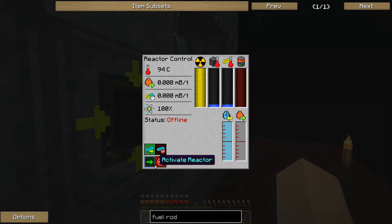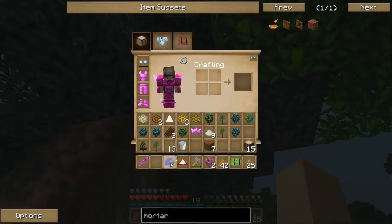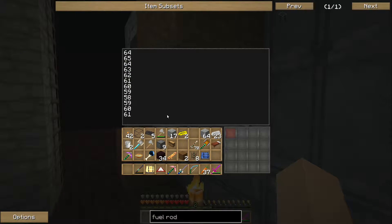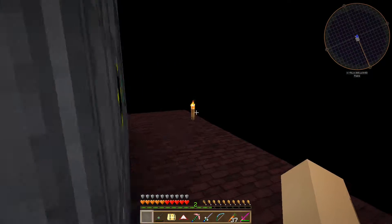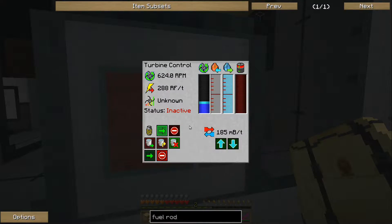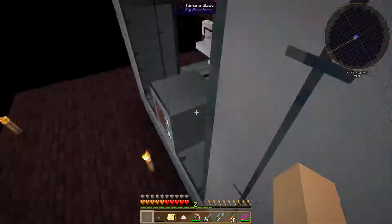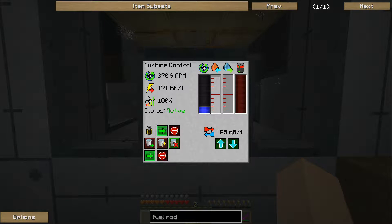Turn on the reactor. Yeah, now the insertion rate is only like 60. That means we can definitely put those gold blocks back in. We'll have to turn off the reactor. We'll turn it off. There we go. Now we're going to have to adjust the flow rate because it will take more water to run a coil with eight blocks of gold.